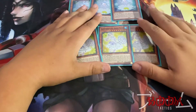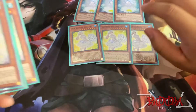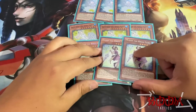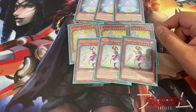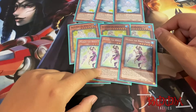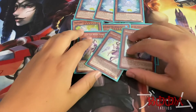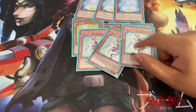Next up we're running three Mudan the Rika Fairy. This archetype has a lot of really good spells and traps that you're going to want on your field, and she pretty much allows you to search all your spells and traps to your hand. Definitely run her at three — you're always going to want to get your spells and traps to your hand.